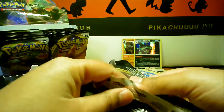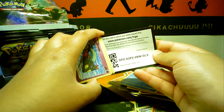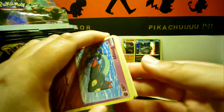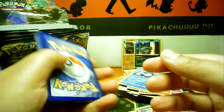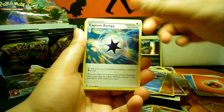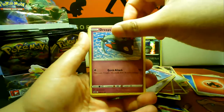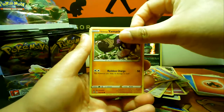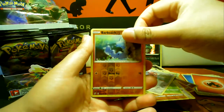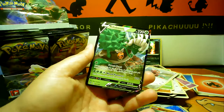We're quite a lot of packs in and I've got two holos so far — not quite sure what's going on. There is something in this pack because I can see — you can just see a dark line, so I think there is something there. Fire energy! Should we do the guess-the-energy game? Let's do the guess-the-energy game!